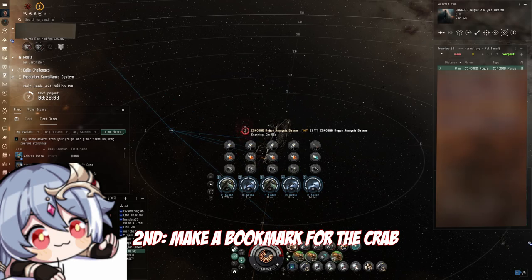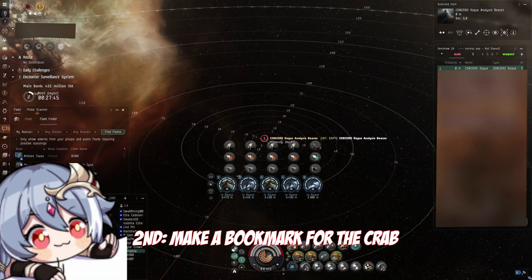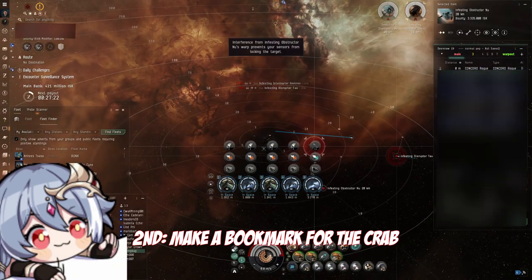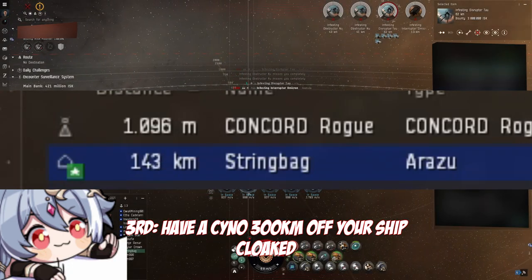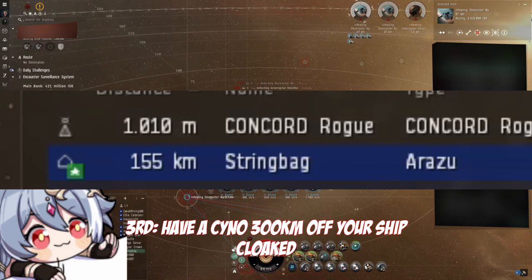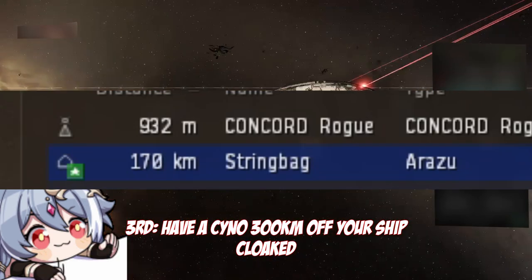The second step: make a bookmark in mid-space where you want to run the crab beacon itself. It doesn't have to be off D-scan, as the crab beacon is directly warpable from the overview anyway. However, putting it in a separate location away from anything else ensures that no one should accidentally warp into you, and if they do, you know that person most likely shouldn't be there. The third step: warp your cyno alt to that bookmark and move it 300km away from your capital ship, park it there, and cloak it up. This is the single most important part of your setup — the cyno is where your friends jump to when saving you. Being 300km away from you but still on grid means the cyno can't be caught in a bubble when trying to warp down, and is also outside the range of a cyno inhibitor which would prevent you from lighting a cyno.